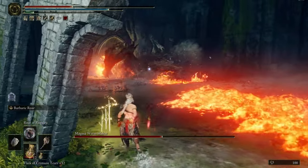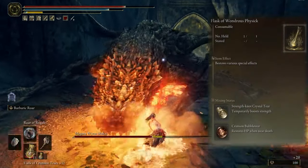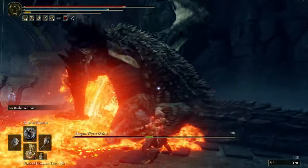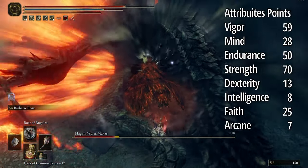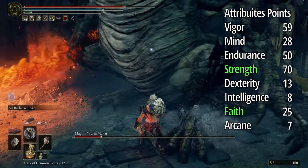For flasking, I mix two statues: temporarily boost Strength and restore HP when you close to death. And for attribute points, you better focus on Strength and Stamina, but if you want to play with Incantation, add your levels on Faith.